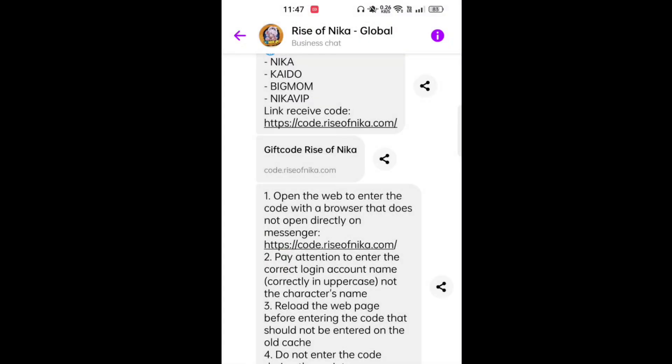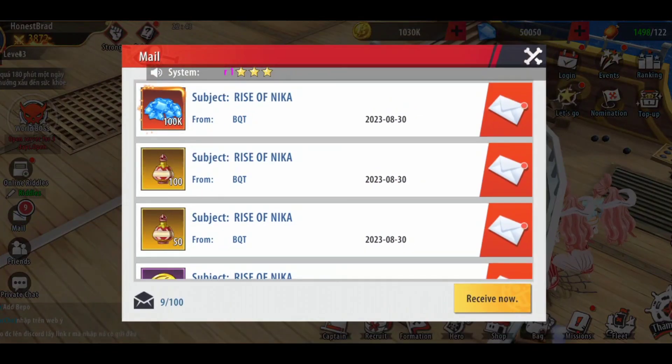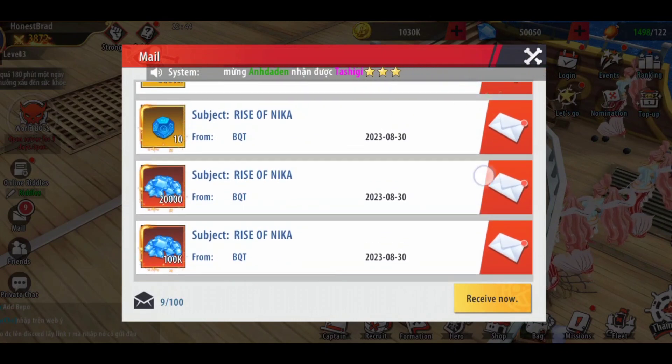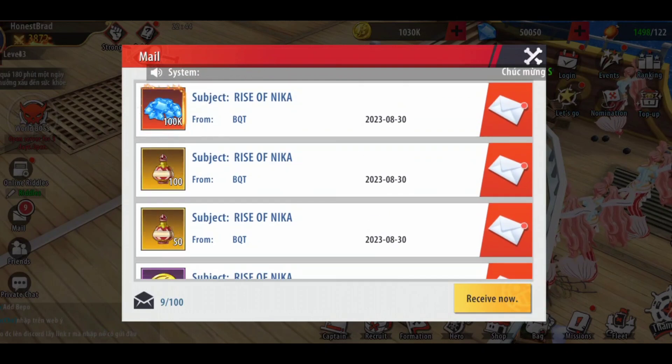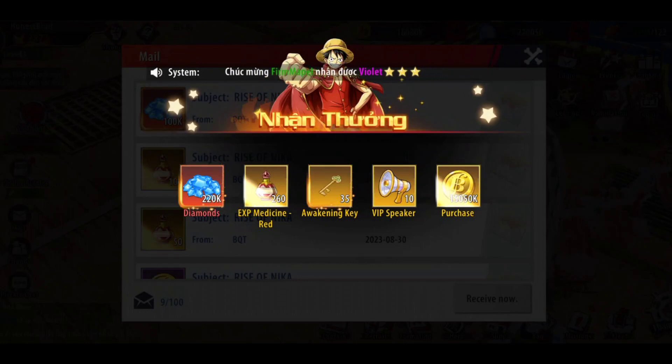Go back to the game and you can receive the nine available codes. By the way, you can get a lot of codes from their Facebook fan page — participate in events and you can get codes and gems. Receive them now. From the nine available codes, you can get 220k diamonds plus EXP.